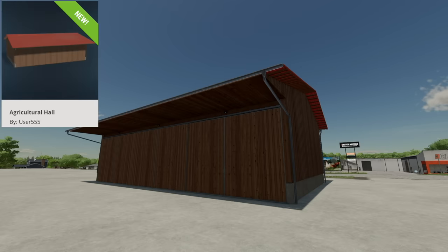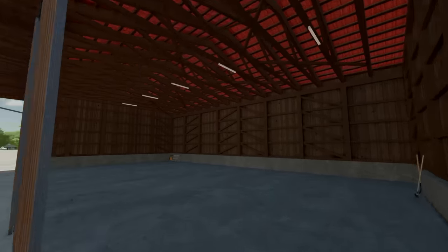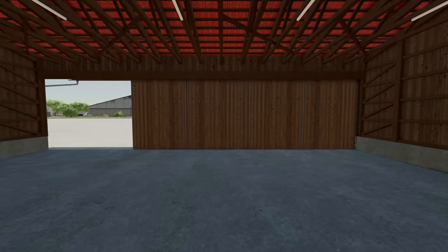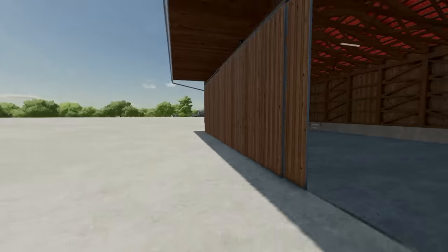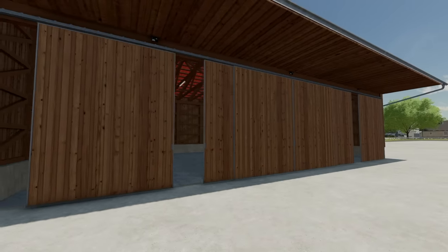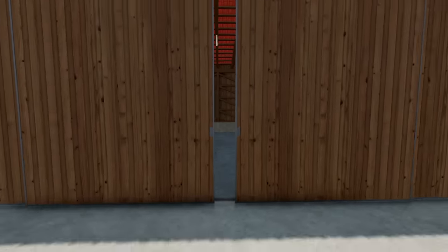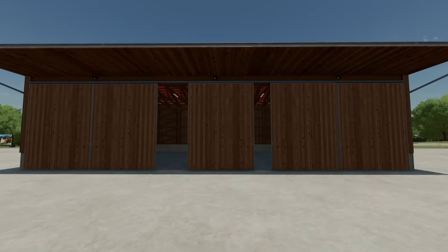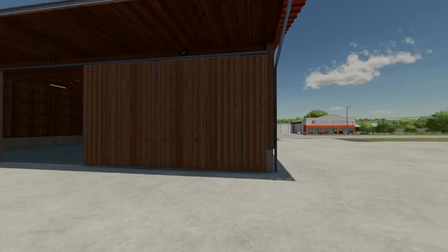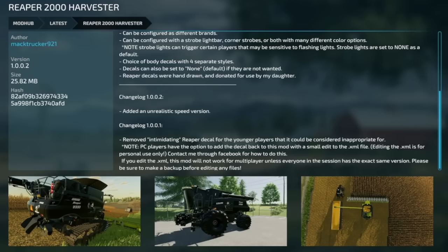Your only other new mod today for all platforms is the Agricultural Hall — they call it a Machinery Hall in the description, which is super confusing. Here we have a couple sets of doors that you can move out of the way. You can see the first set moves over to the left-hand side; clicking the button moves the other set over as well. The trigger point stays exactly where it was. The middle section also moves, and if you switch sides with the doors you can still shut it.